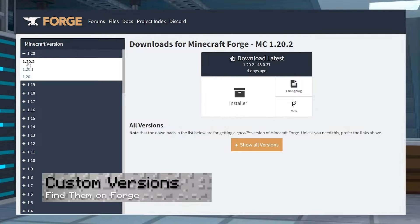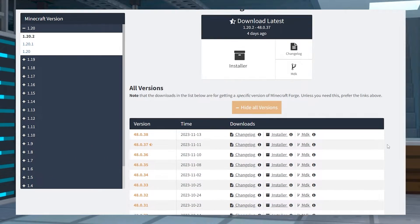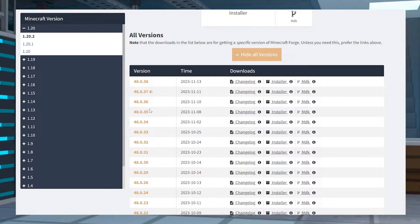Now, if you're wanting a custom Forge build, then you can find one on their official website. Make note of the version numbers since you'll use them in the panel for an automatic installation.